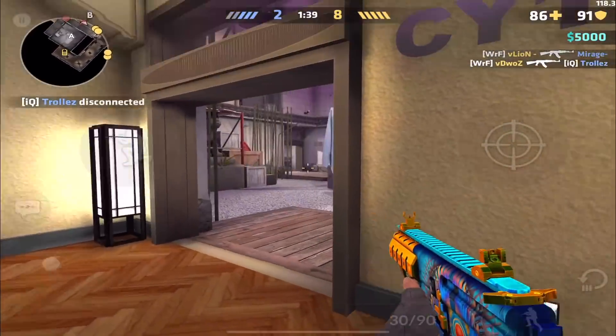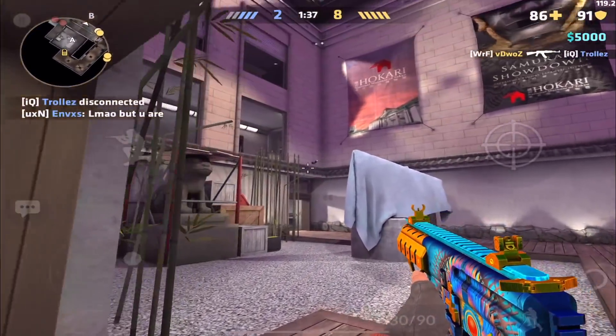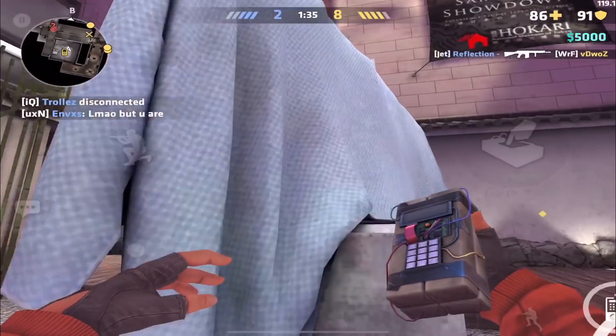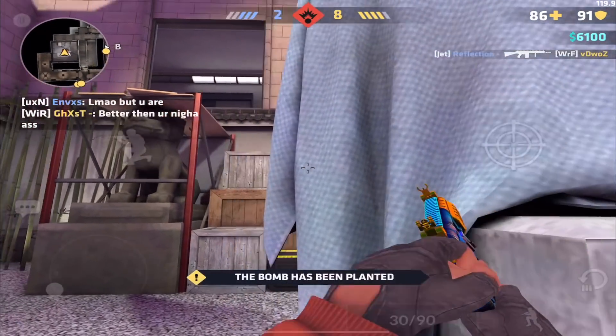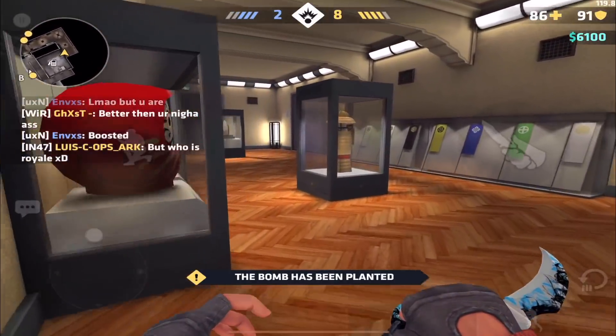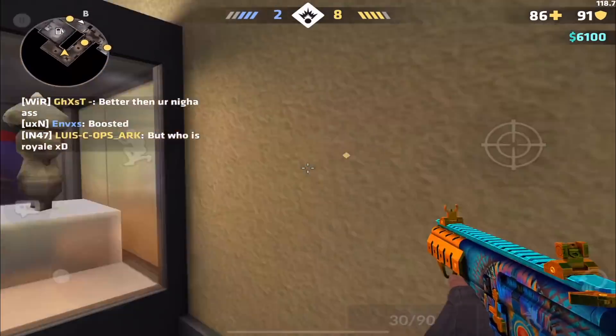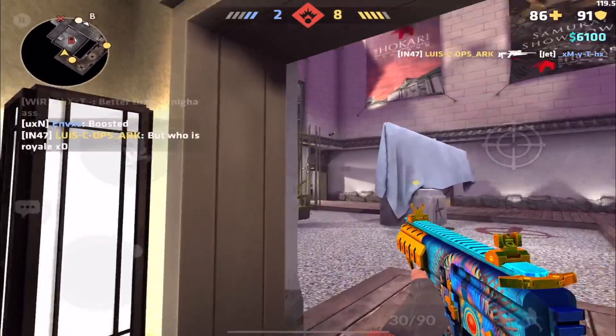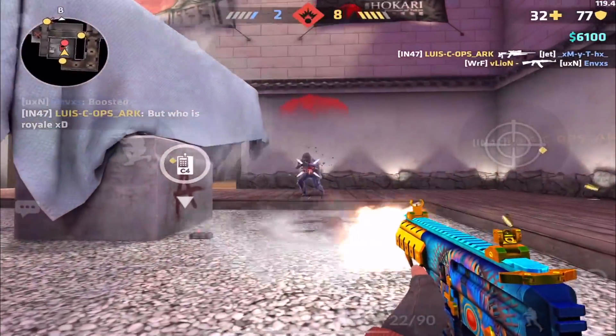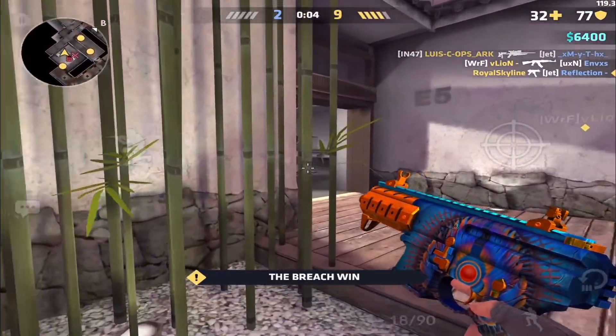We've got to watch all these corners. Was that the roof? I thought that was a person right there — that's just a light. Why do we have two AFKs? Same strat — if it ain't broke, don't fix it. Okay, we're going in for kills. There we go — that's the last guy.